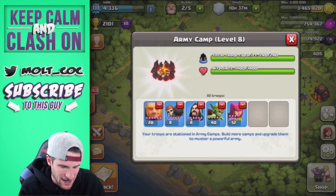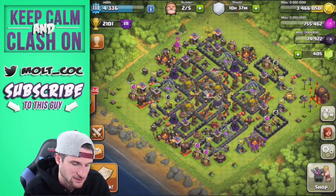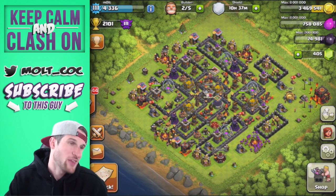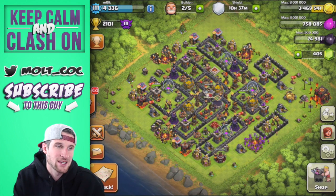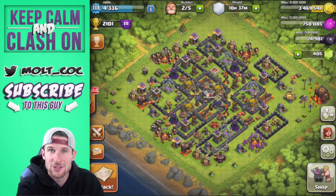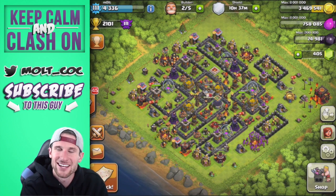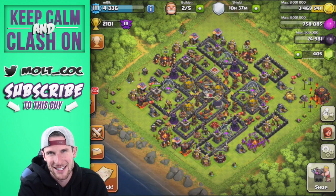I like farming — you can see my army camp right now is 20 giants, 8 healers, and 40 and 52 archers, because I like to farm in lower levels. But I'm happy I'm learning a lot from these guys and moving on up. Eliminate is a great clan. I hope you enjoyed these clan war recaps — I'm going to be doing them a lot more, especially with my new base design. Thank you so much for watching, and as always, keep calm and clash on!